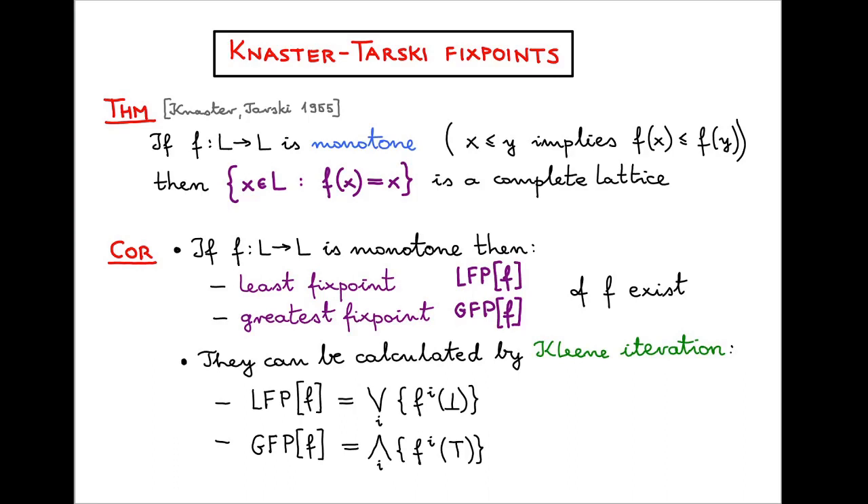A classic result of Tarski, building on earlier results of Knaster, is that if you take a function f from a complete lattice to itself and that function is monotone — meaning order-preserving — then the set of all fixed points, all elements of L equal to their image under f, is itself a complete lattice.